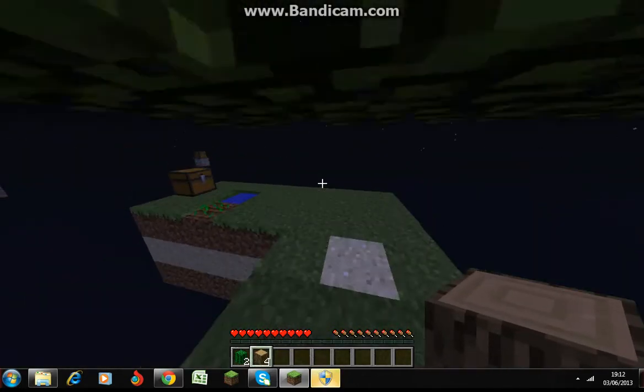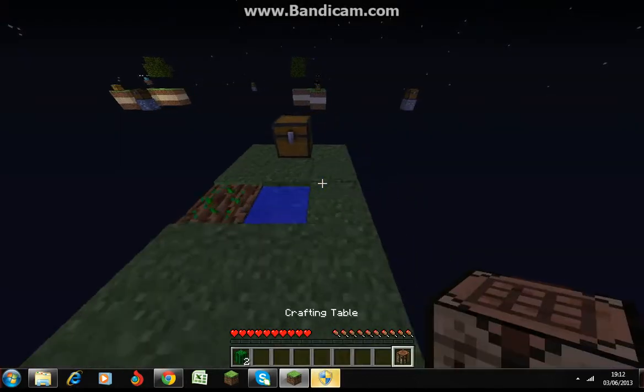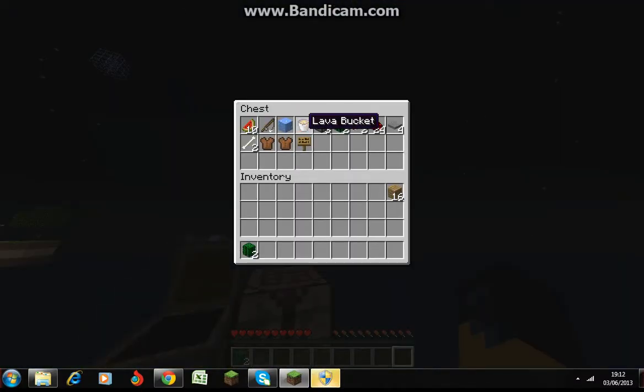OK, just breaking down this tree to get wood — got five wood. Now the crafting table. Let's see what's in this chest. There's a lava bucket and ice, which I need for now, and probably a fishing rod.